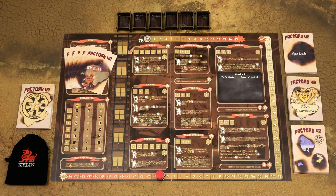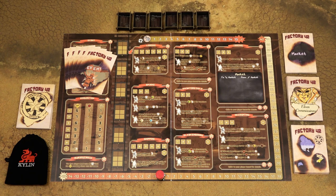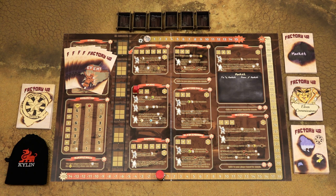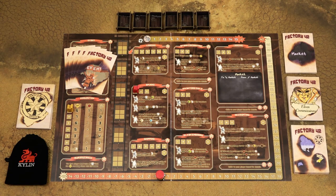The game is played over six rounds and the event cards work as a round counter. Each round has four phases. In the first phase you will draw government orders and inventions, and replace the market card. In the second phase — the workers phase — players place their workers on action spaces on the game board or their player board, but do not take those actions yet. In the third phase, players resolve all locations starting with location number one, then two and so on. Phase four is simply a cleanup phase.